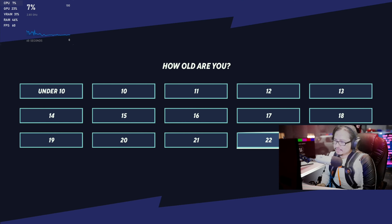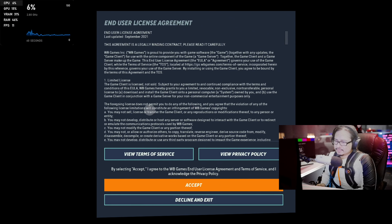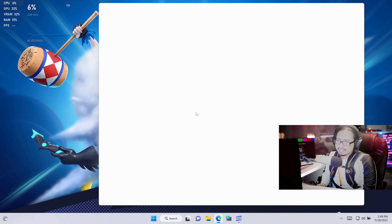How old are you? Over 22, sir. Yeah, looks like a fighting game. Look at Tom and Jerry on the top right, and Batman on the bottom left.